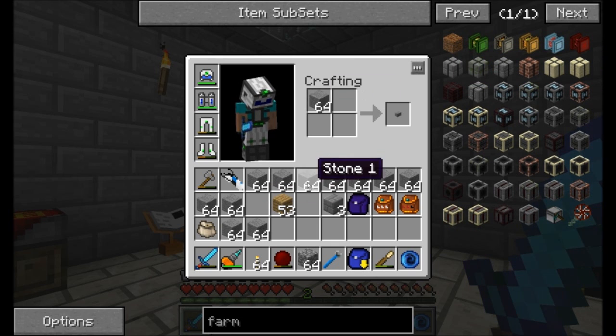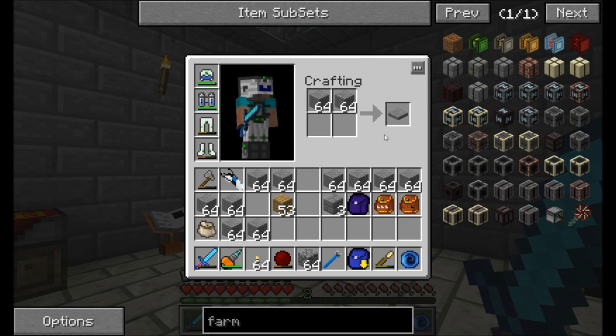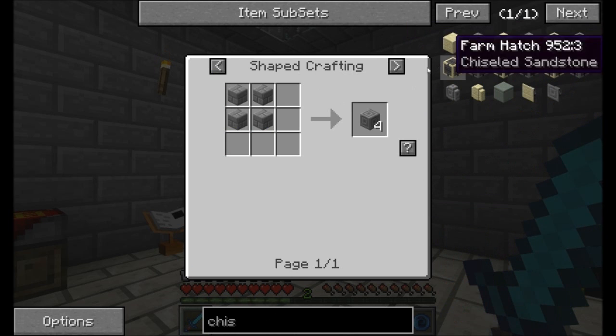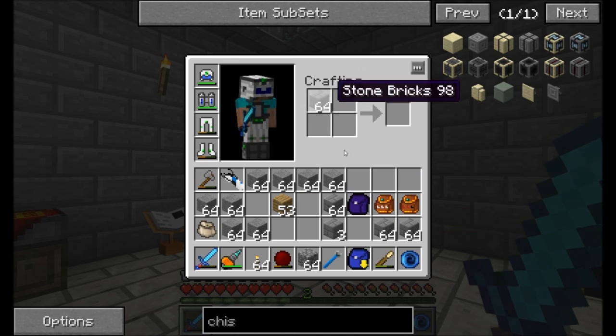I'm going to go ahead and just use — let's see, what is the recipe for these? They're not going to show up in NEI at the moment. But what I can do is use chiseled stone bricks. That's easy to make. Let's use chiseled stone bricks — that sounds like a good plan. So I'm actually going to get myself a good number of those guys.